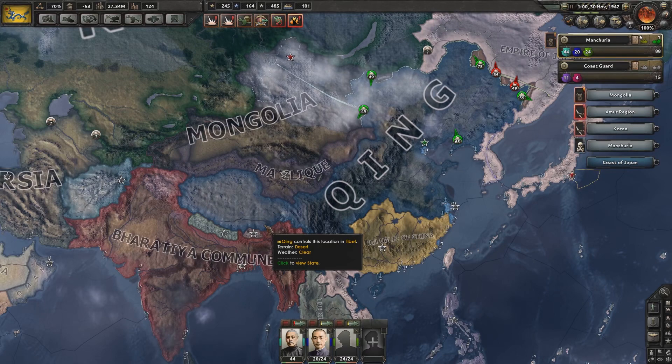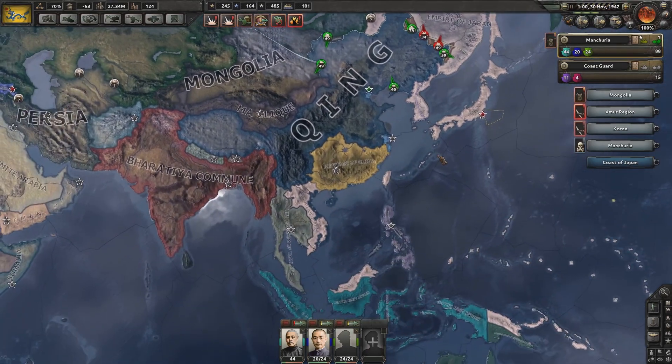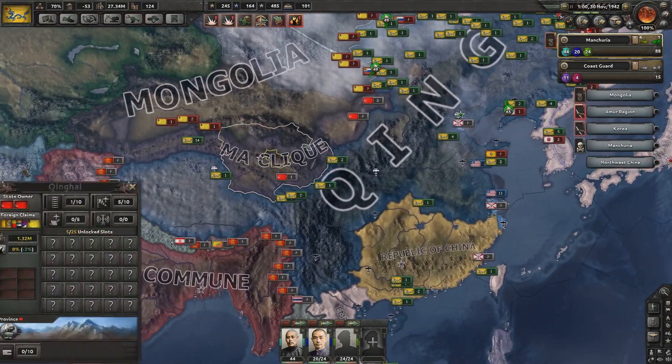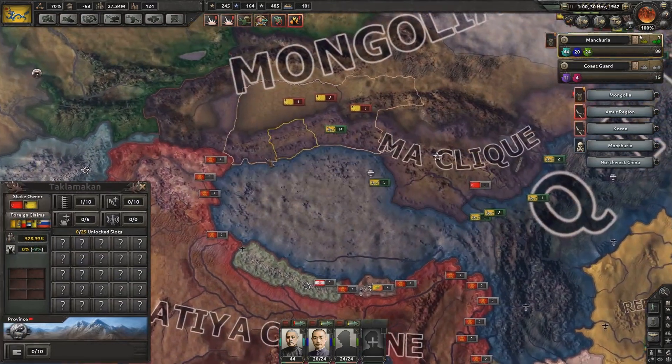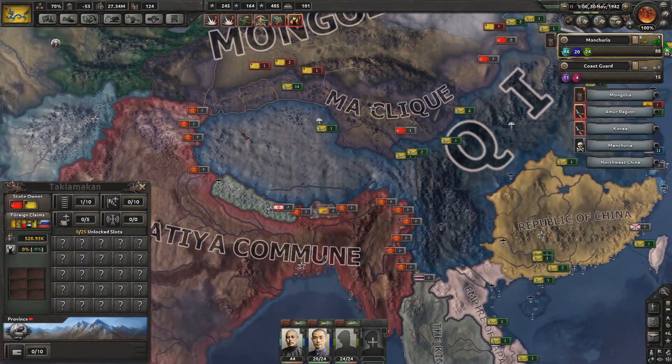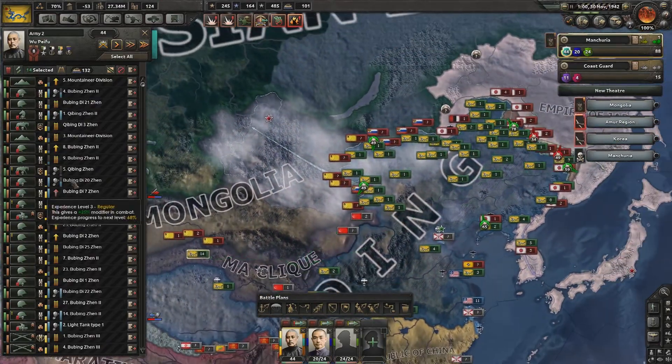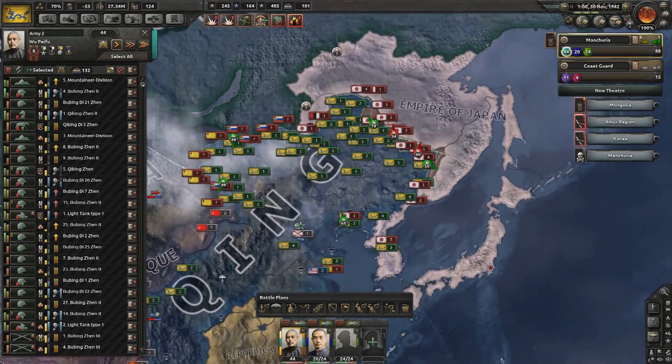Hello everyone and welcome back to Pinkin' Plays, Hearts of Iron 4 with the Kaiserreich mod. We are back in the Qing Empire, having taken care of some of the problems. First off, the Ma Click has gone ahead and covered all of our bases, so we can no longer push through this area. Kind of unfortunate, but it does mean we can focus fire against the Mongolians, Russians, and Japanese on our own fronts.